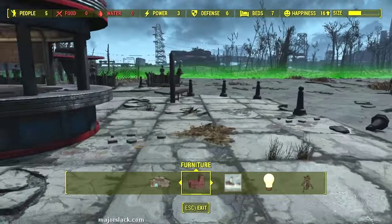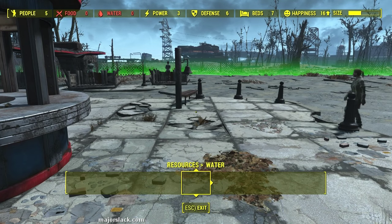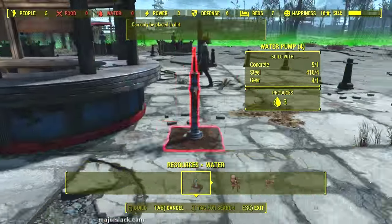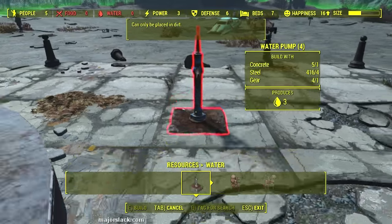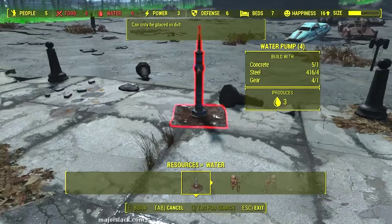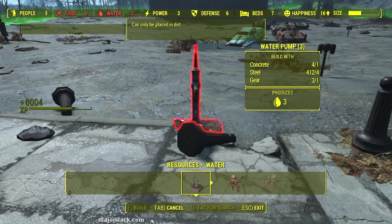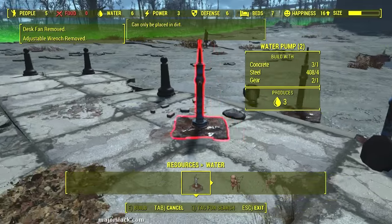Let's plant some water - down to the bottom, over to resources, up the water. There is no running stream that I can see around here, so we're going to have to use water pumps to provide the water. Let me plunk this down somewhere. Come on, be a good game. There we go - water is up to six. That's great.